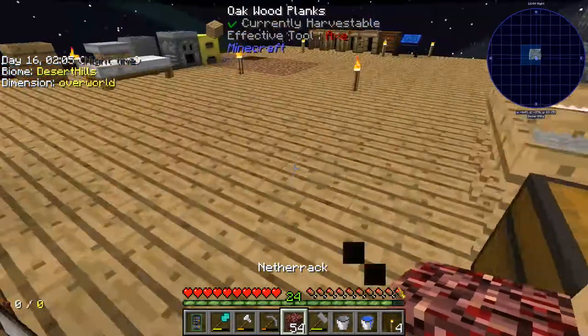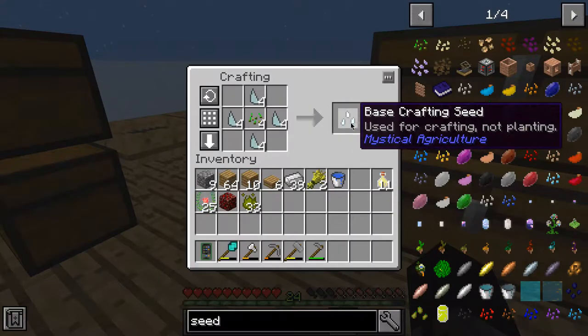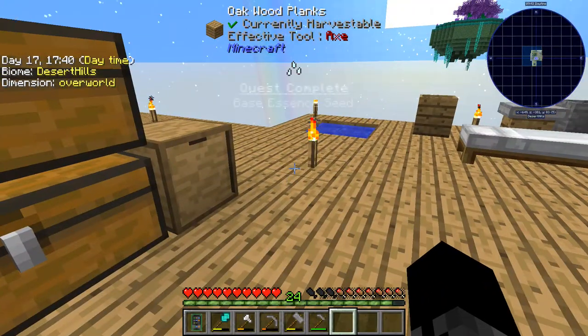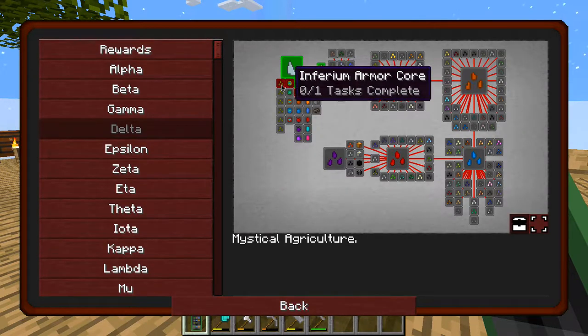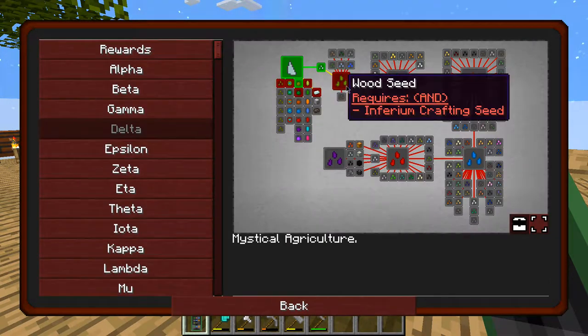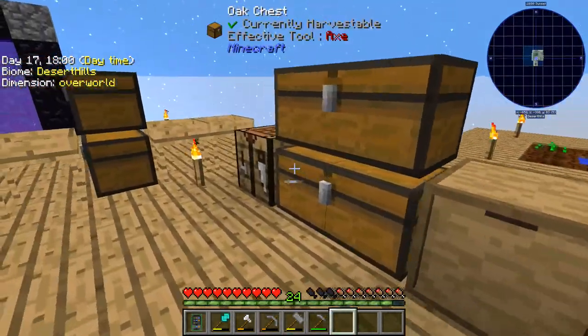It looks like we didn't get anything, I'll just carry on here for a bit I guess. Alright, so I've got a few seeds here so we can make 4 of these base crafting seeds. So we got the quest done, that's great, let's claim it. And let's see what we can do next - we can make the inferium crafting seeds. These are different things - that's inferium seeds and these are tier 1 crafting seeds.